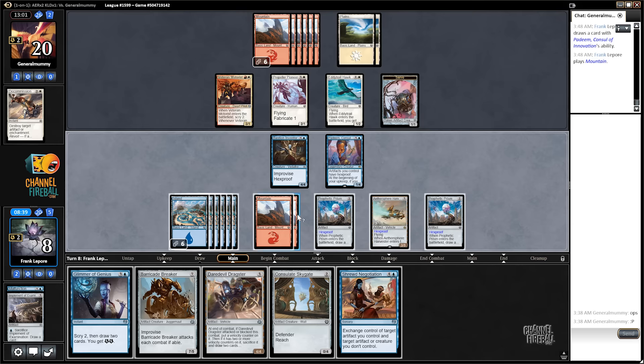I'm tempted to steal the Edi Trailhawk — it blocks the Propeller Pioneer and it shuts off their ability to get flying to their guys, which is pretty relevant when we have no flyers. Six, seven, eight — we could just go Dragster, Shrewd Negotiation, but I like having... we actually have Consulate Skygate.